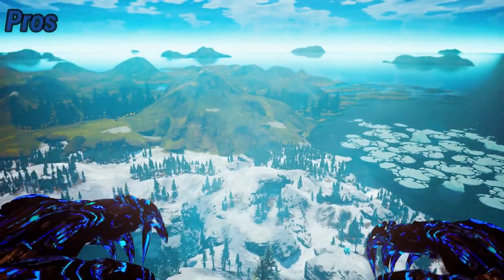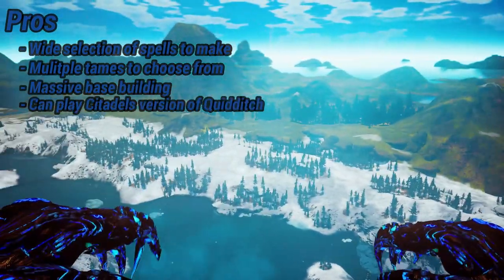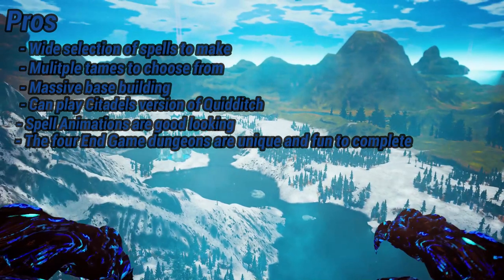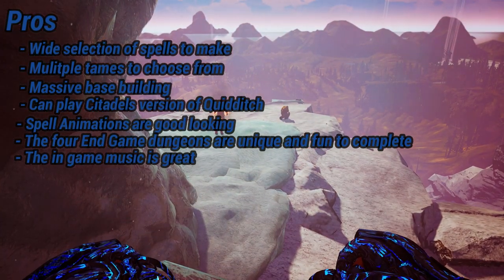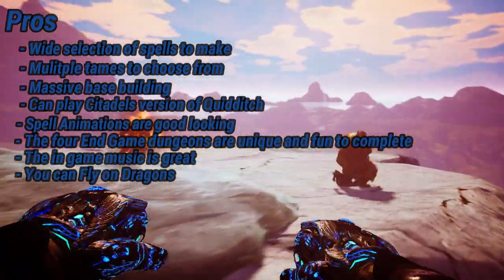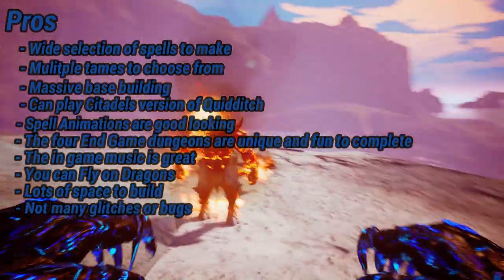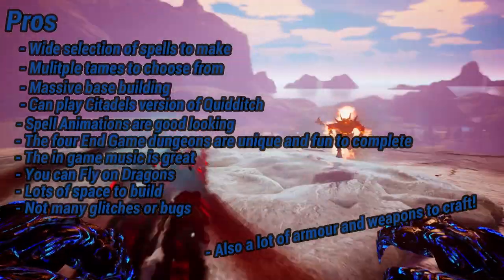The pros: wide selection of spells to make, multiple teams to choose from, massive base building, you can play Citadel's version of Quidditch, spell animations look good, the four endgame dungeons are unique and fun to complete, the endgame music is great, you can fly on dragons, there's lots of space to build, and there are not many glitches or bugs in the game — I did not experience many at all.